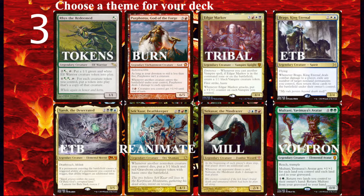Burn is a strategy where you're dealing damage to your opponents' faces with spells and hasty creatures. Very powerful in 1v1, but not considered as powerful in multiplayer. One of my favorite burn commanders is Purphoros, God of the Forge, because it combines burn with the token strategy.